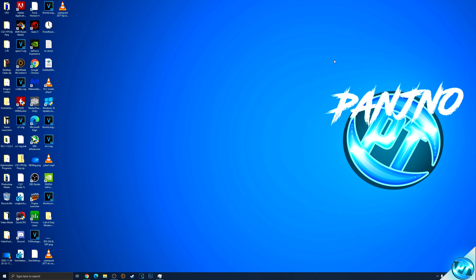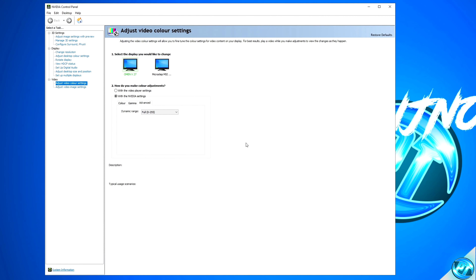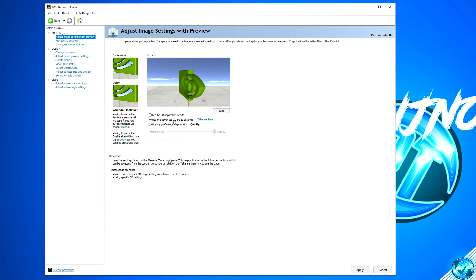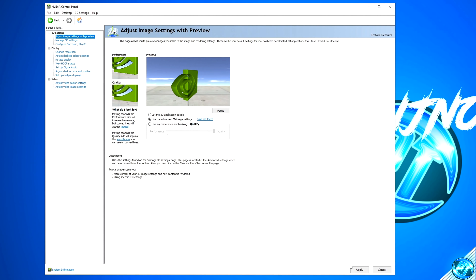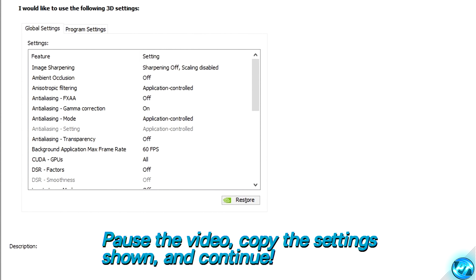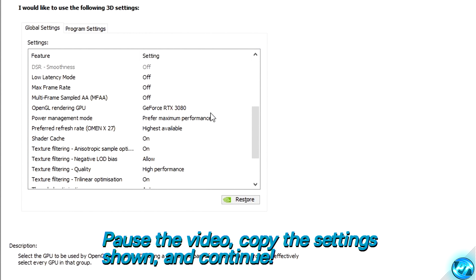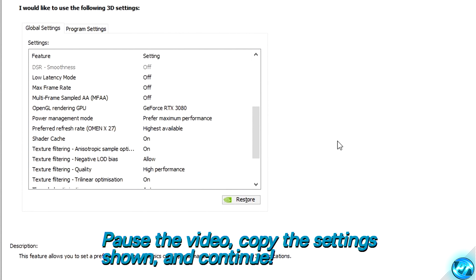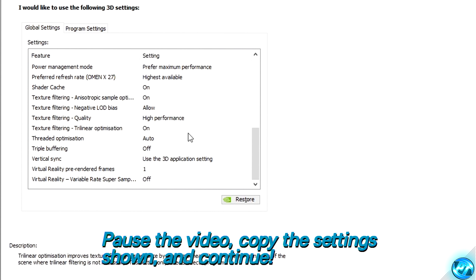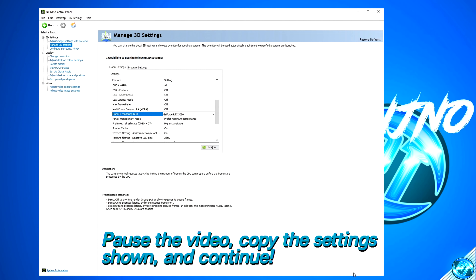Now that we've got all the boring updating steps out of the way, we can go ahead and jump into the optimizations. Right-click on your desktop and click on the control panel for your GPU. For NVIDIA, navigate to the Adjust Image Settings with Preview tab, ensure that Use the Advanced 3D Image Settings is checked, then press Apply. Then navigate to the Manage 3D Settings tab — simply pause the video and copy all of the settings shown as closely as you can, repeating until every single option is set. Then navigate to the bottom right-hand side and press Apply.